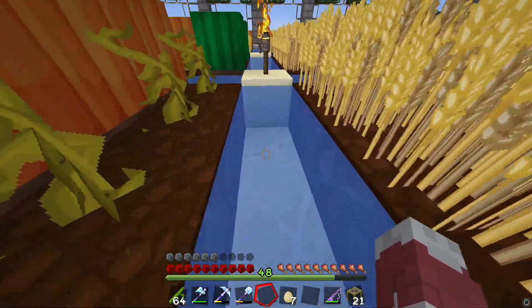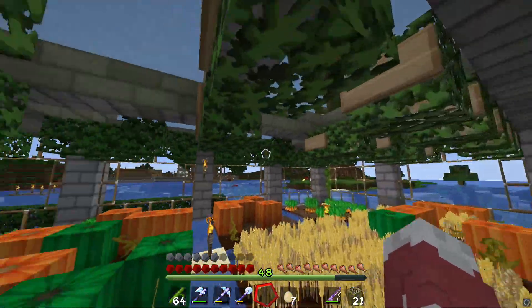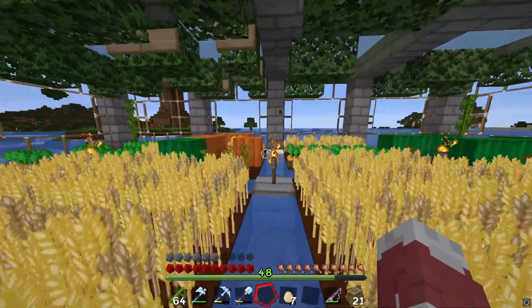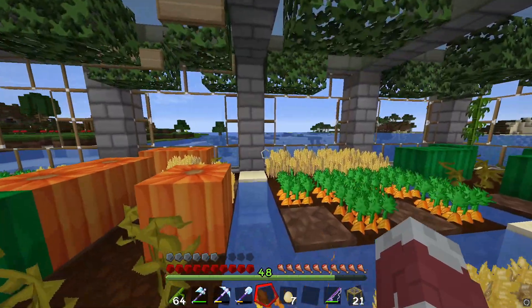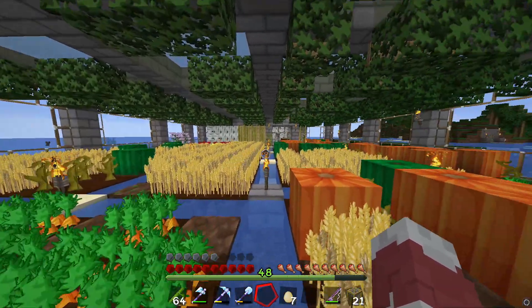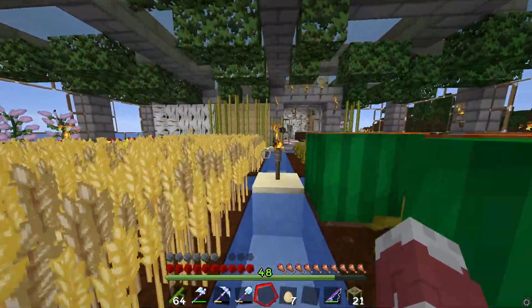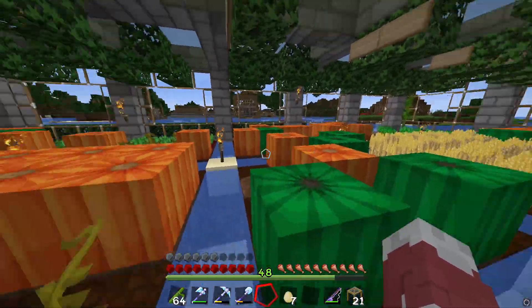Nice little table here, a jukebox I made her. Then we got a nice garden here - her garden is very creative, she wants to put lily pads all in the water here. It's a very epic looking, natural and scenic garden - really cool and nicely lit up. She's got pumpkins, melons, wheat farms, and flowers - she's got everything growing in here.